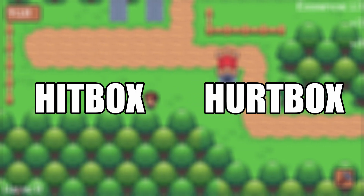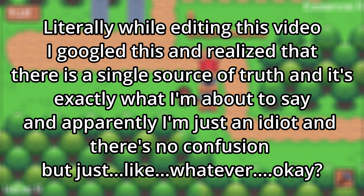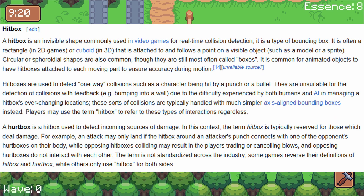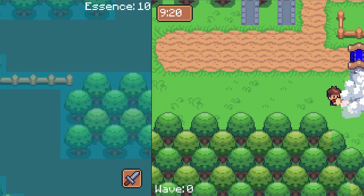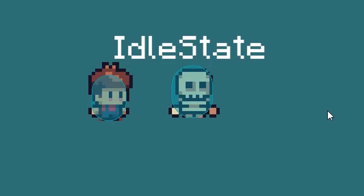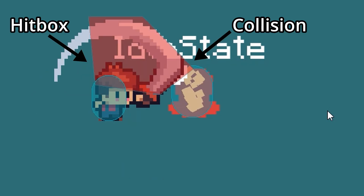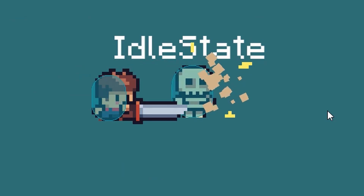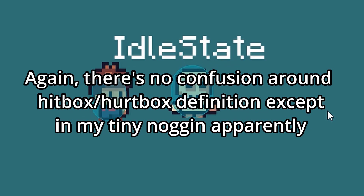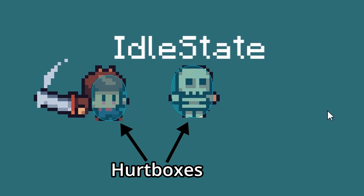I also needed to build a hitbox and hurtbox system. These two terms are thrown around randomly and interchangeably, and I couldn't find a single source of truth for what the correct definitions are. In games, when something hits something else, you have to have a collision shape on both things that are able to tell when they collide and then deal damage or do whatever the hit functionality is. The collision shapes are generally called hitboxes and hurtboxes. The confusing thing is that some people refer to the shape of the object being hit as a hitbox, and other people refer to that as a hurtbox, and vice versa with the shape of the object doing the hitting. I've decided to make a hard stance on what I call these things and stick to it so I stop getting confused.